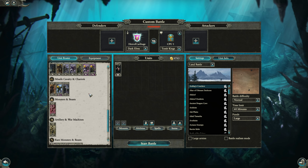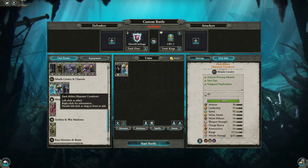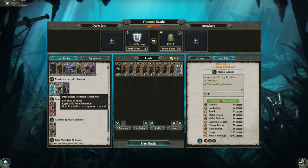Pick whatever lord you want, and then come down and find where your faction has Missile Cavalry. If your faction doesn't have Missile Cavalry, then change it. And what you want to do is bring a minimum of 4 — you're better off with 6.